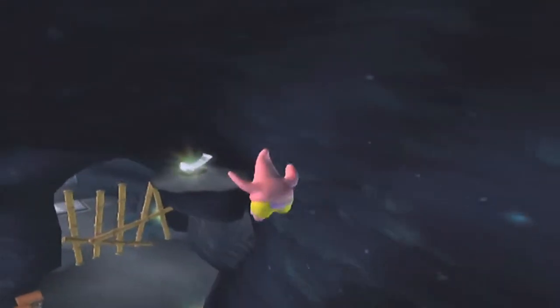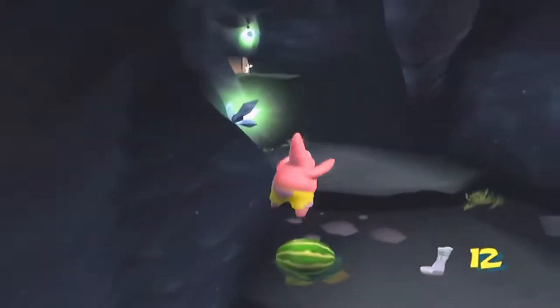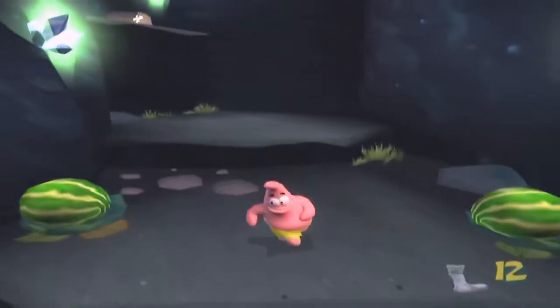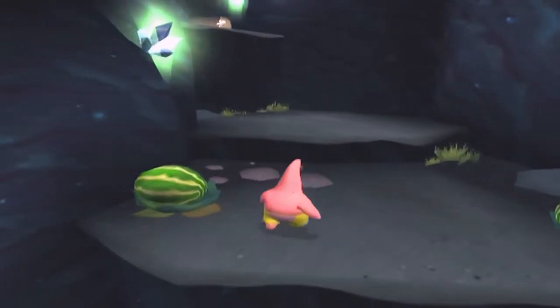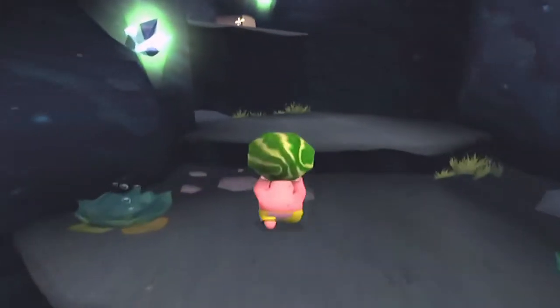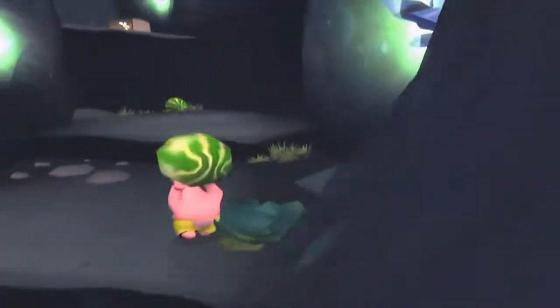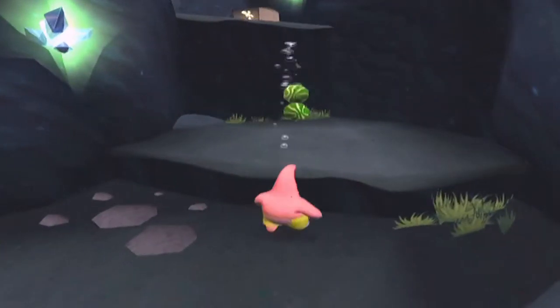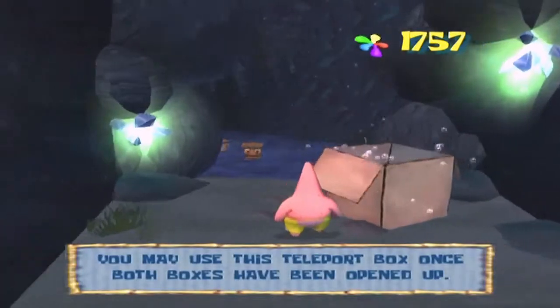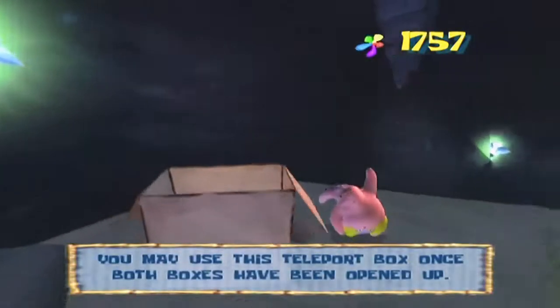Quickly turn around to leap up to this ledge to grab the sock, then leap back. This time you need to throw the first watermelon towards the middle to serve as a base, then pick up the other watermelon and throw it on top of that first one to form the tower. Jump on top of the watermelons and reach the upper ledge right here to activate this teleport box for later.